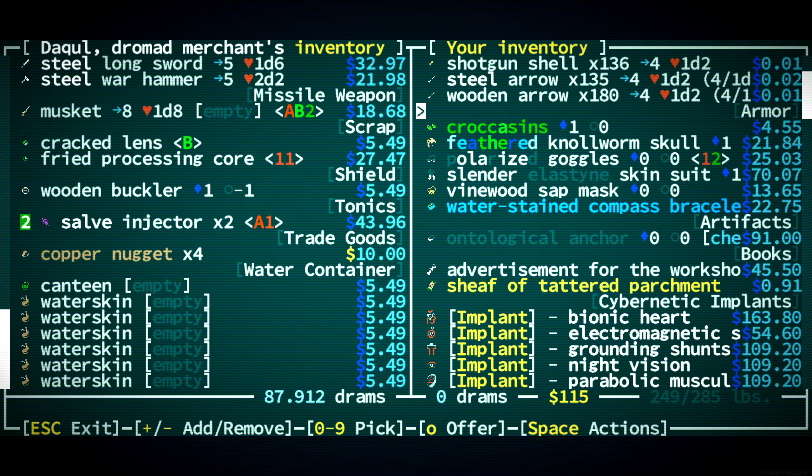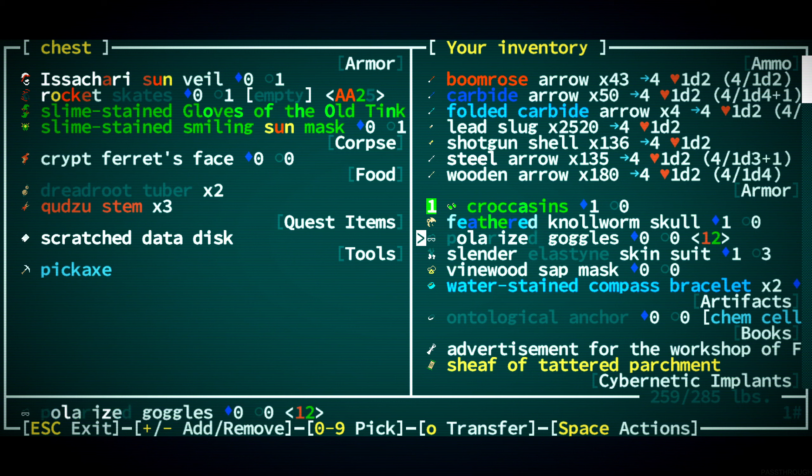Okay, let's put some stuff in our chest. I have rocket skates here. All right, I think we're going to store a bunch of things. Let's put the Crocusons in here. I'm going to keep the null worm skull on me, the polarized goggles I'll keep on me.